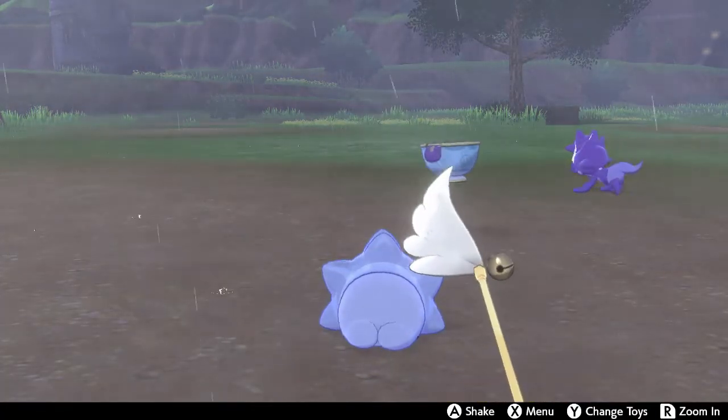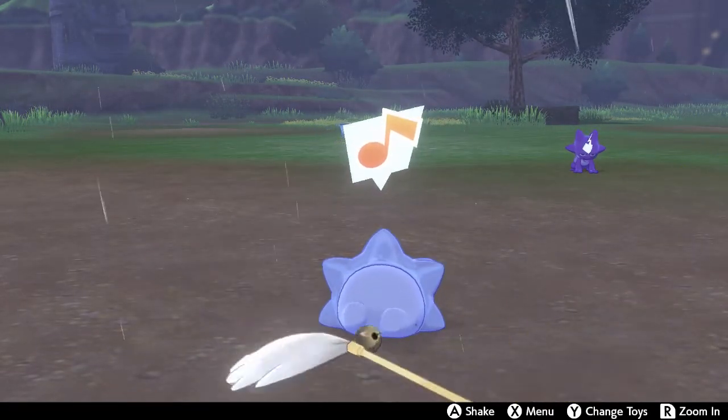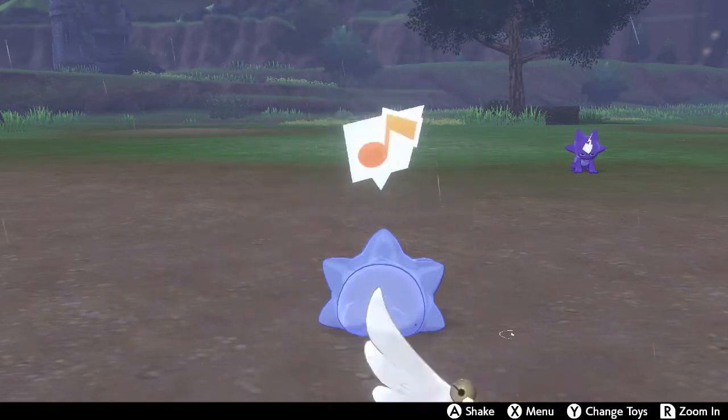All you have to do to evolve Snom is play with it for a long time in Pokemon Camp — and make sure you're playing with your Snom in the dark, meaning during the nighttime.